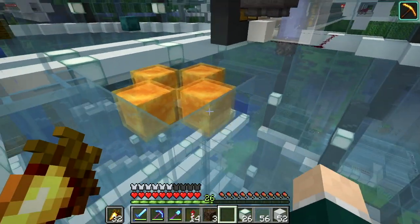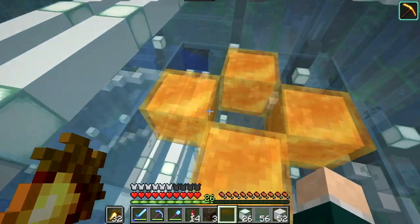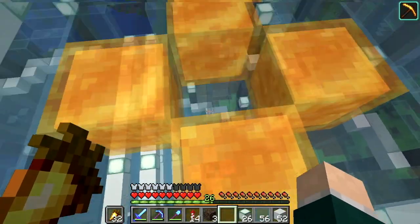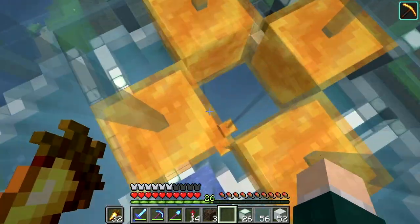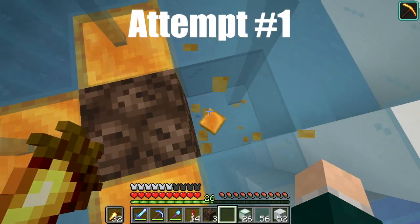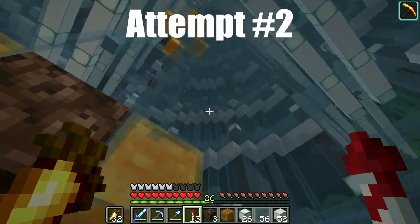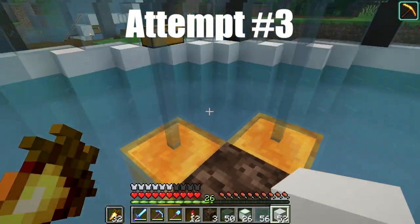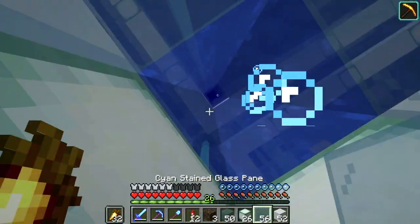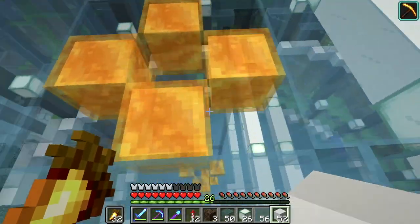I used up all my honey blocks but I think this is going to work very well. Basically the water stream is going to come directly up, and then you fall down here. When you want to get out you just go down and land on the honey block, which I think works pretty well.